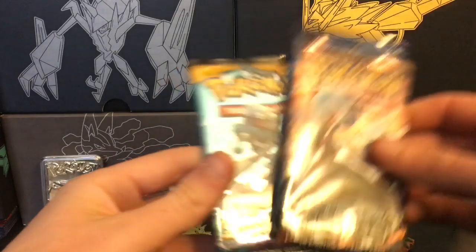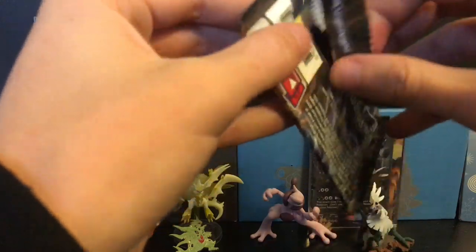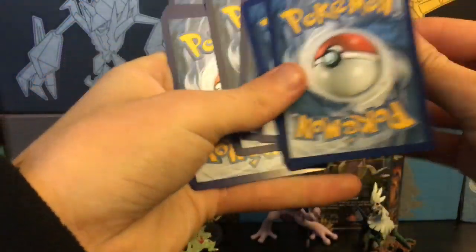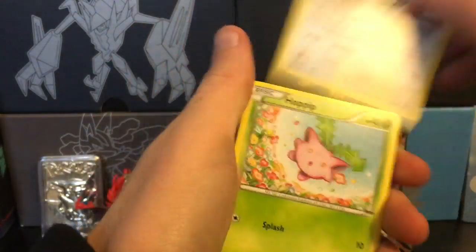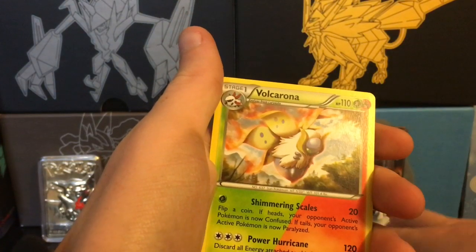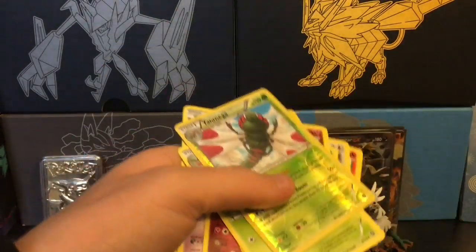We're gonna do Steam Siege, Evolutions, Sun and Moon, and our two Unified Minds. Let's hope for a little bit more out of this box. We've got Nosepass, a Chimchar, Meowth, Hoppip, Litwick, Klefki with the longest ability ever, Greedy Dice, Skiploom, a Yanmega that is a rare, a reverse holo rare, and a Volcarona. Oh, that makes sense — the Larvesta from earlier was grass type and Volcarona here too.